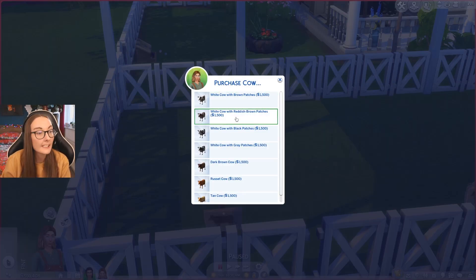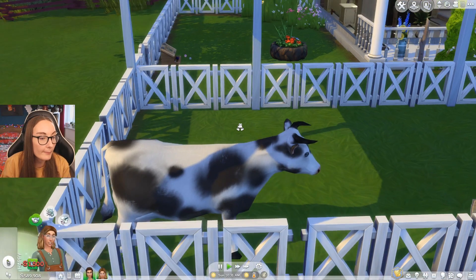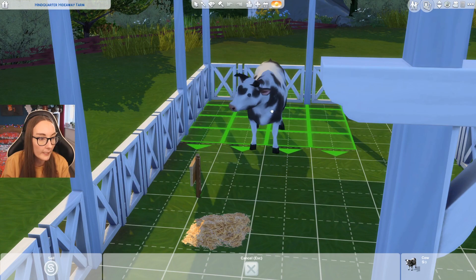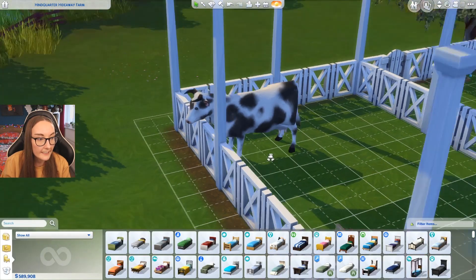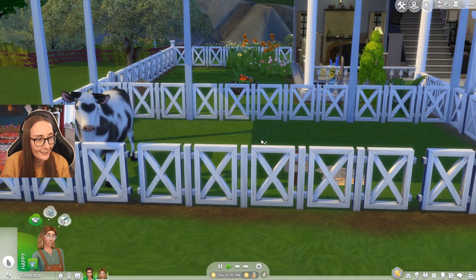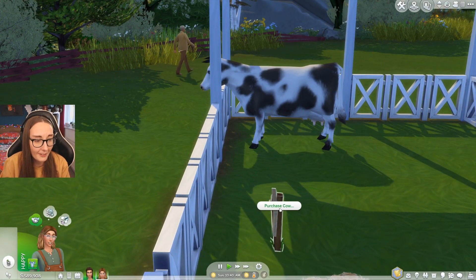For cow colors you can choose from: white with brown patches, white with reddish brown patches, white with black patches, grey patches, dark brown, russet, or tan. I'm going to go for the black patches one. I can move them in build mode — and oh, it's got a little head tilt! Oh my actual word, I'm screaming already. It's so cute. Its tail moves and it just looks adorable.